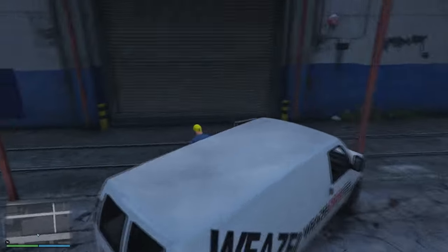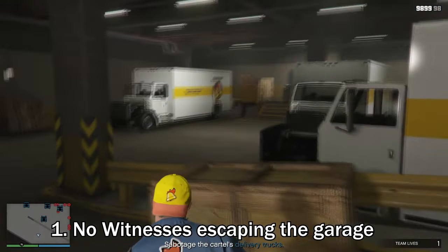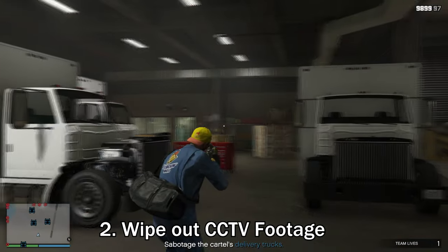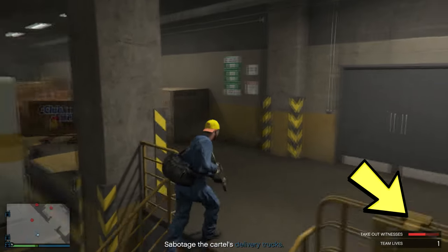when you enter the cartel's garage, you want to ensure two things. Firstly, you want to ensure that there are no witnesses that are able to escape the garage. The second thing, you need to make sure that you wipe out the CCTV camera footage before exiting the garage.